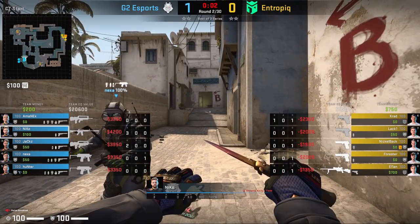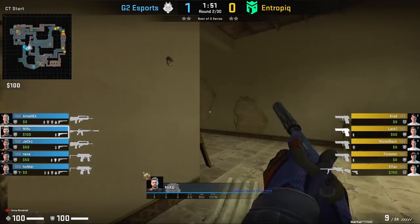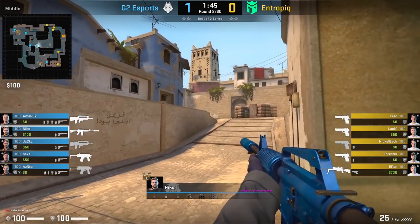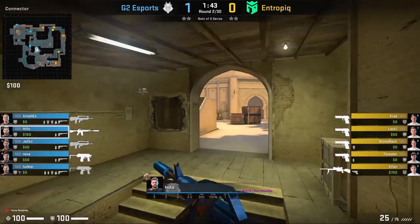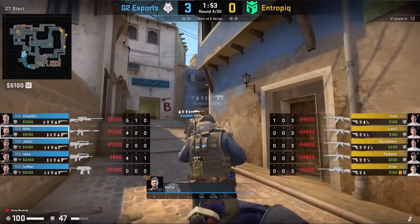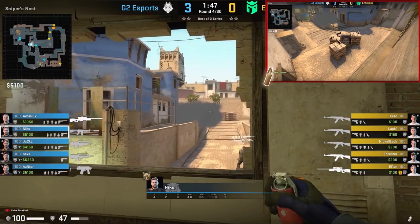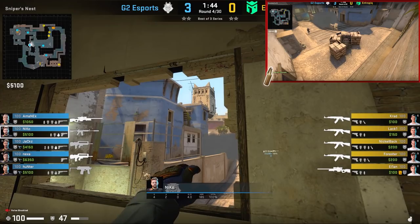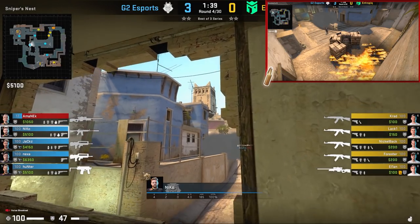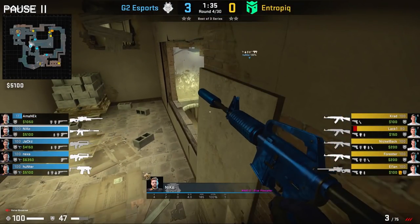At times Nikko will need to cover for Aminek by playing window. At the start of the round he comes towards window, and in this round Entropic doesn't have any mid pressure so Nikko jumps down and plays bottom connector — a really difficult angle for the T's to clear. Once again Nikko's playing window and Aminek wants to go to connector. Entropic throws a top mid smoke, so to try and clear mid Nikko molotovs off the boxes, forcing out any T's into the open for Aminek to kill. Nikko also has an HE ready, and he'll throw it when Aminek gets contact to allow him to retreat.